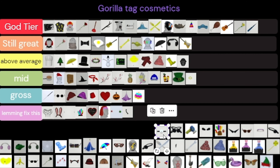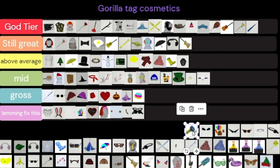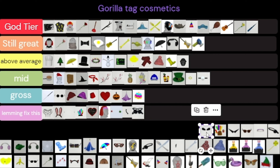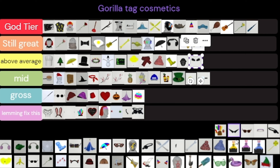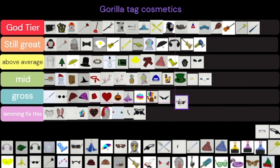Not sure what the next one is and it's kind of gross, so that'll be gross. The medical thing — kind of mid. Double eye patch — you already know, I don't have to explain. Bubble blower is Still Great, I used to wear it. People underestimate the eyebrows. These glasses are ugly, and so are these ones with the red camo — disgusting.